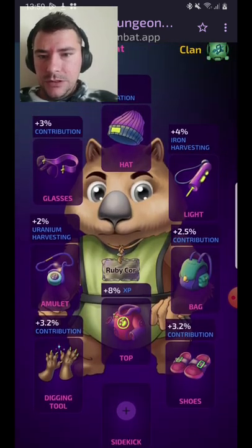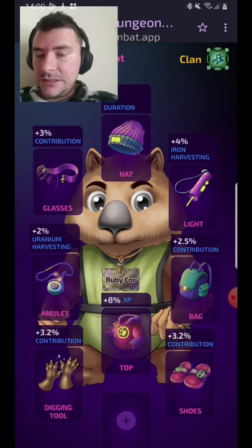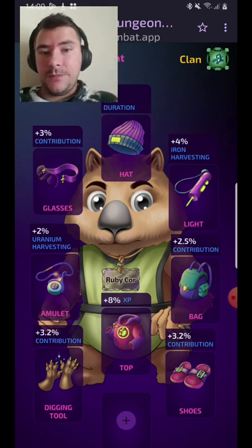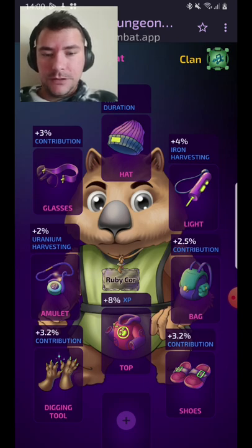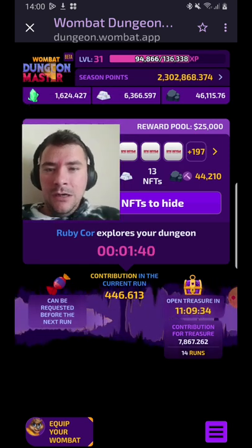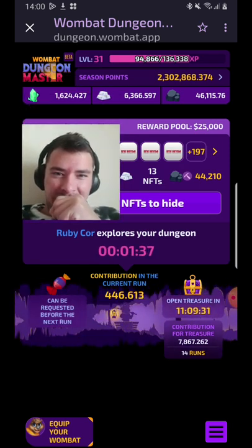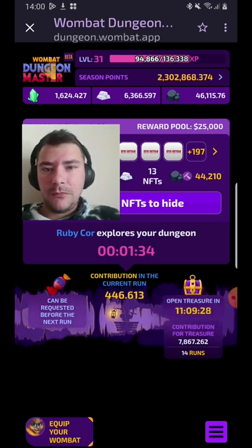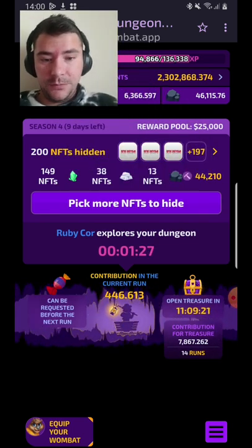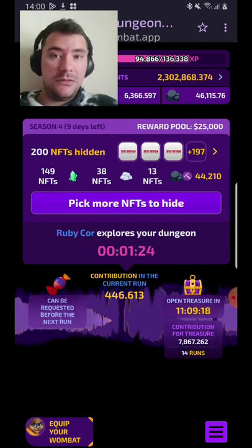What we did: we got some amulet and we got some glasses. Unfortunately we don't have two high-level glasses — I should update them, I should level them up, because the contribution is pretty important. Quite the most important. We doubled our uranium this season.